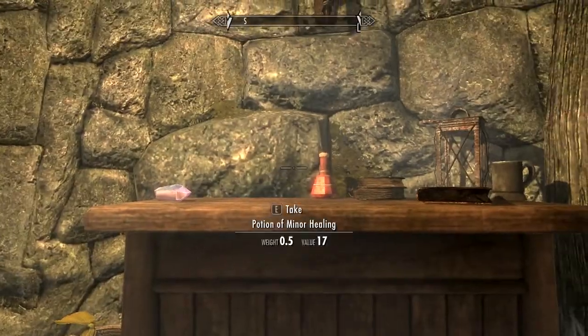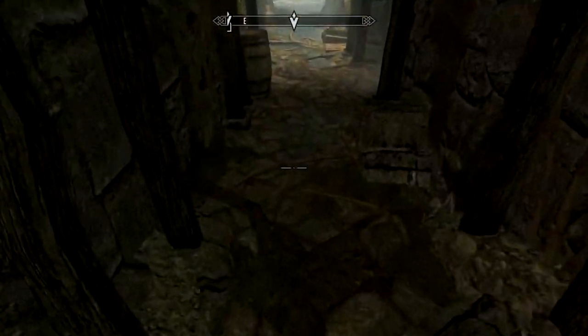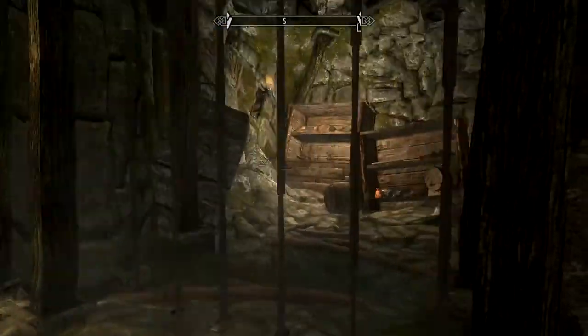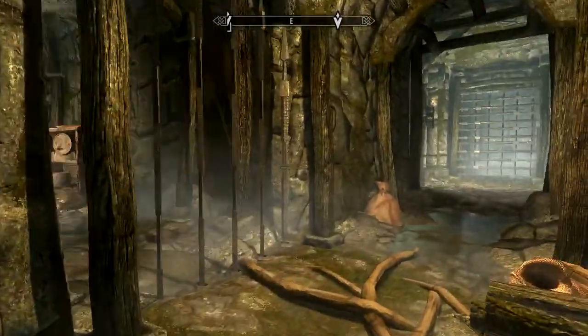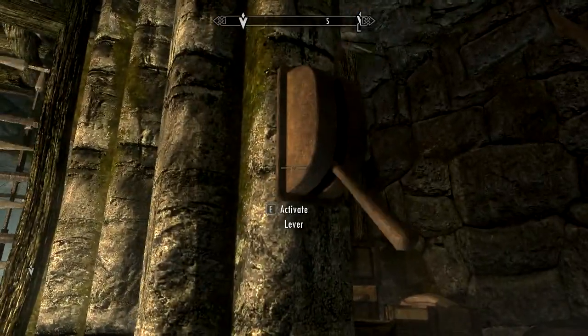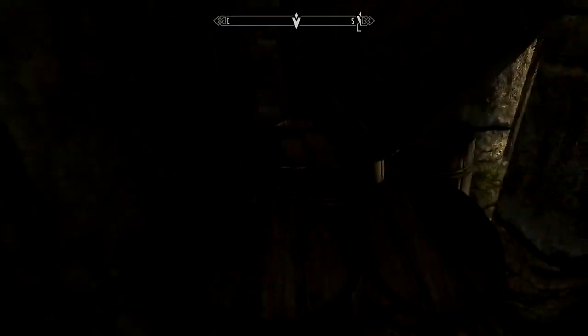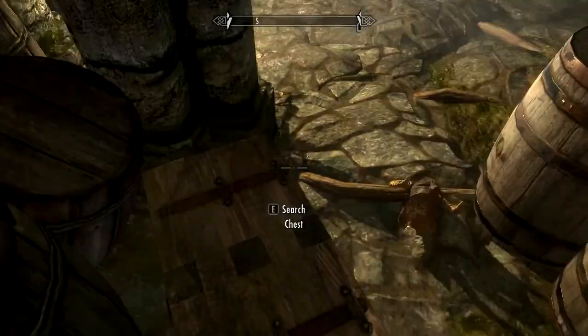Alright, what do we got here? Greater soul gem, I'll take that. Potion of healing, I'll take that too. Alright, let's head down here. Got some stuff in here - ooh, the vaults! Vaults are usually a good place to go. Alright, let's pull this lever - that releases that one. I don't like this, this feels like a trap. I'm going to pull this lever too.